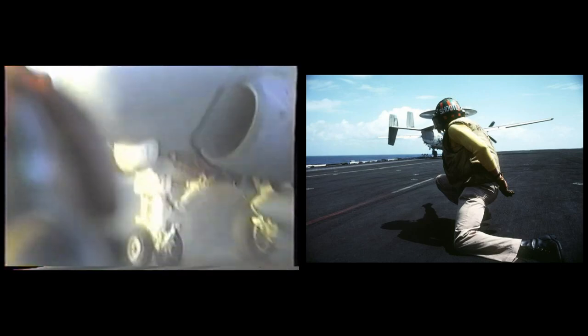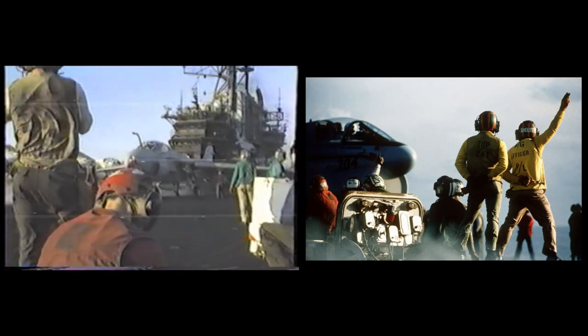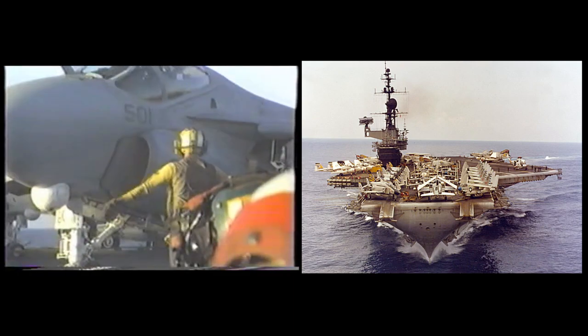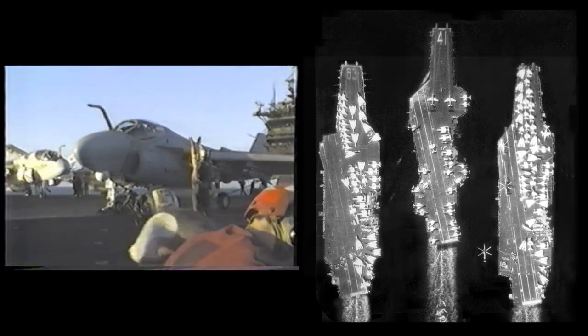The term carrier strike group is relatively new. Prior to the 1990s, they were called carrier battle groups — the two terms are basically interchangeable. For the purpose of this tutorial, I'll mainly reference my experience with Midway and Carrier Group 5. The core of the group is the aircraft carrier, and carrier groups operate with just one. Occasionally you'll see photos of two or more carrier groups together for a photo exercise, or what we used to call Photo X, usually taken after multi-group exercises.